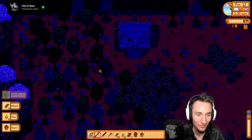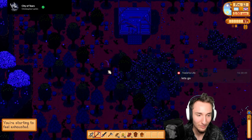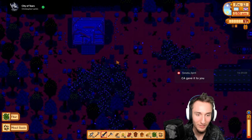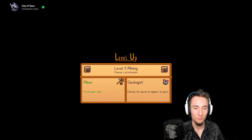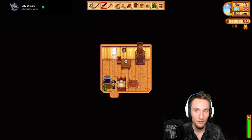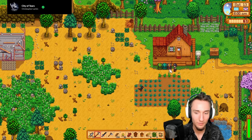Plus one ore per vein for sure. Level three foraging. Festival day - today is going to be the cave grinding day. Let's start by checking the luck. I think today should be pretty easy - I'm just going to be fishing at floor 100 in the caves for most of the day, fishing for cave jelly.